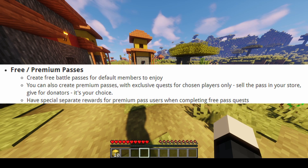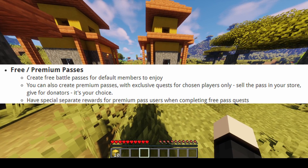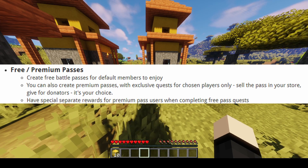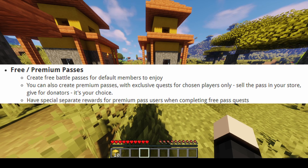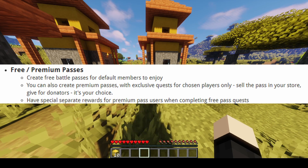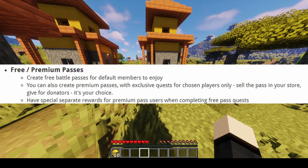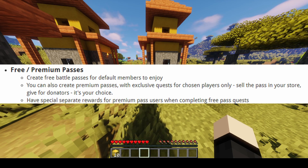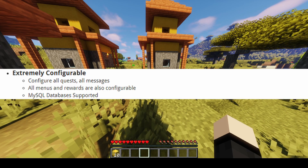You can also have free and premium passes. Free passes are what default players get — basically any member that joins your server. You can create free quests for them, but you can also create premium passes and give them to your donators or sell them at your store. These are all EULA friendly, so this is allowed by Mojang. You can give better rewards, unlock more quests, and even give special rewards to premium pass users when completing free pass quests.